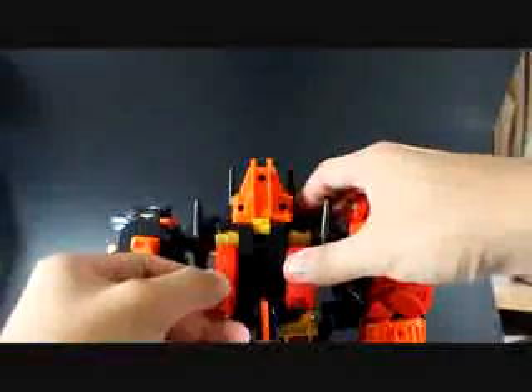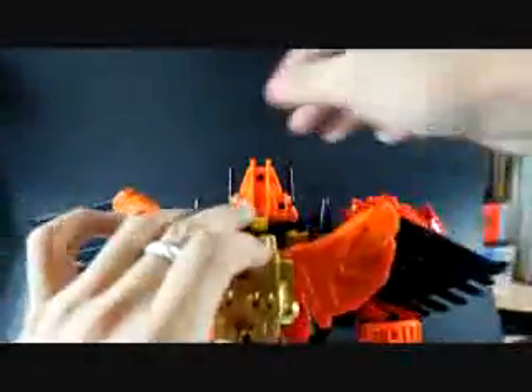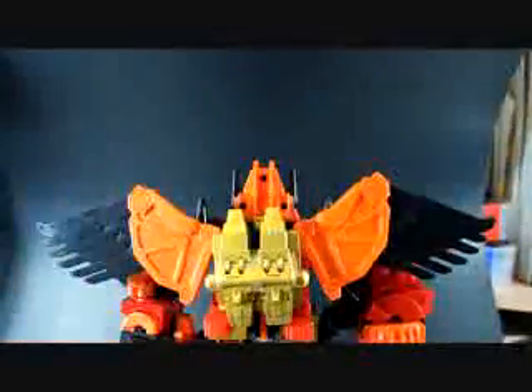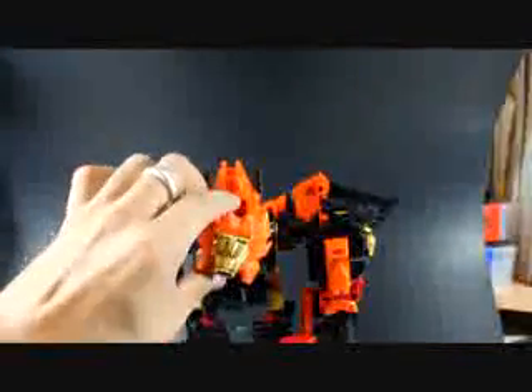The last part is the wings from Divebomb — you need to attach this onto the back of Predaking. Put the legs downwards and you can see there's a hole over here. This is the peg — just take the peg and put it right into the hole. It doesn't fit snugly and it shakes a bit, but this is the way. It doesn't go all the way in because of Razorclaw's legs. I guess this is how Predaking actually looks.